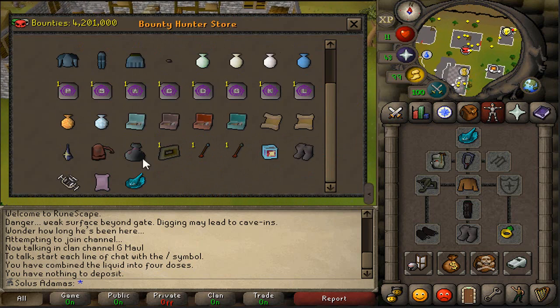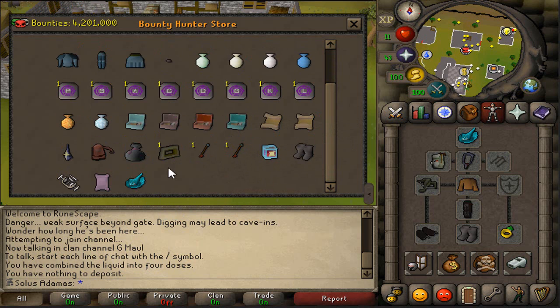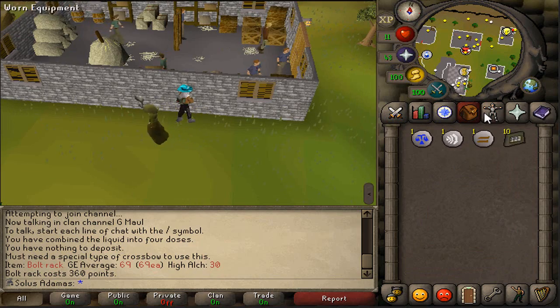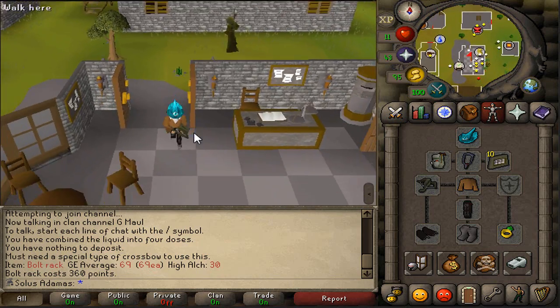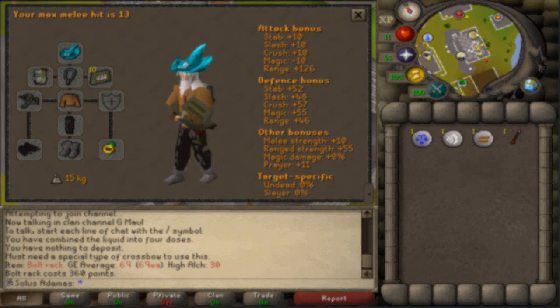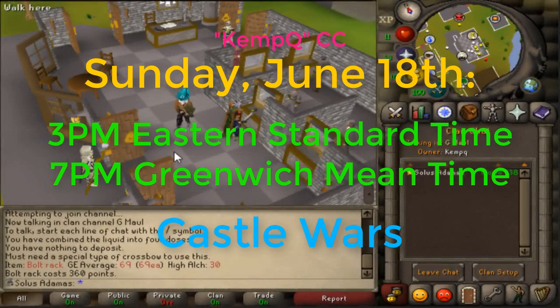I'll go ahead and buy some bolt racks right now. Let's see where they are — there they are. Okay, value is 360 points. I'll just buy 10 for now. Nice. I'll see you guys at the castle wars event. If you want to join along, just join the KemQ friends chat, and the exact time will be on screen now. Thank you guys for watching and I'll see you next time. Peace.